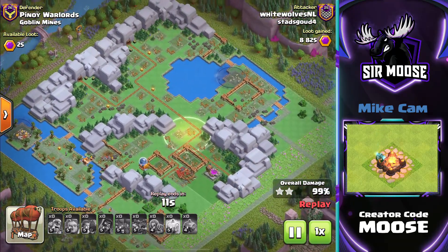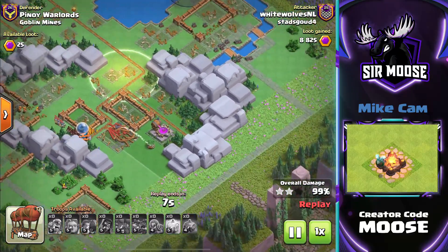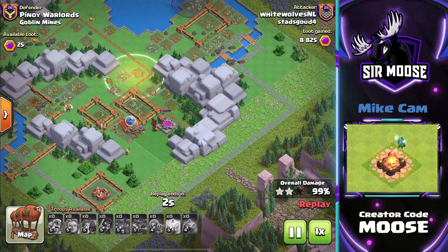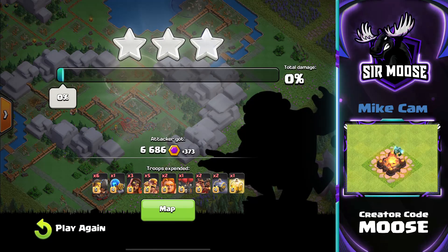A Mega Sparky doing a sneaky attack through the mountain range there — that's interesting. Three stars are so close. The Endless Haste Spell Factory — goodbye. Now this was Goblin Mines, I think a default layout. Still a very impressive one-shot attack.